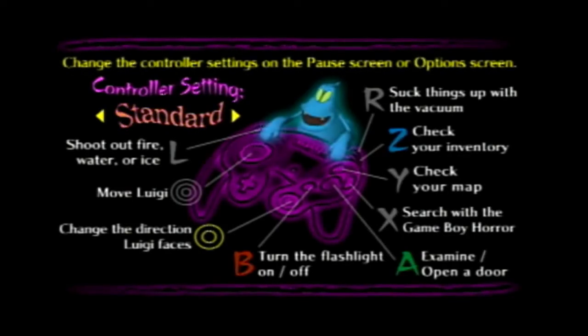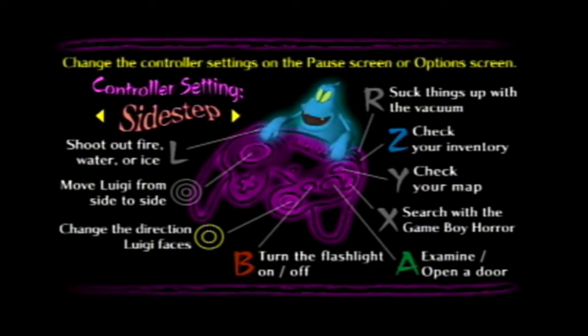Here we are. Here's the controls. If you notice the control settings, you have standard - this pretty much makes it so you can just move around normally. But if you change it, you get sidestep. This will make Luigi walk around like a crab where he only goes left and right or up and down - no diagonal stuff.